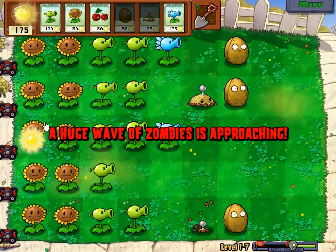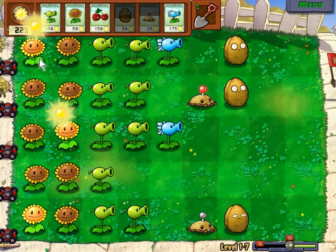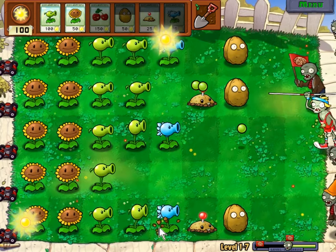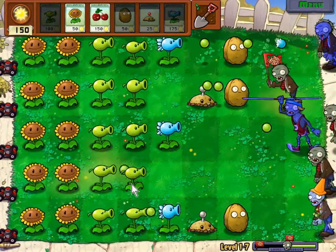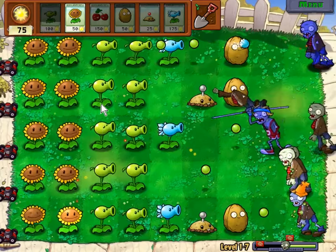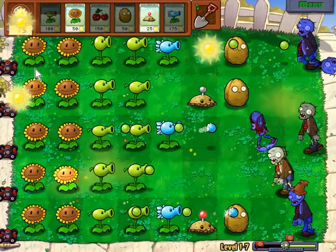The first huge wave of zombies demonstrates the efficacy of this plan. The first huge wave also demonstrates the holes in our defenses, as a pole vaulting zombie charges down the undefended middle row of our lawn. Happily, it's by itself when it arrives, and we have a Snow Pea on that row to negate its speed advantage.